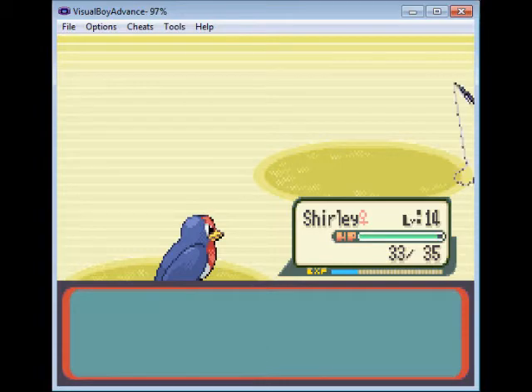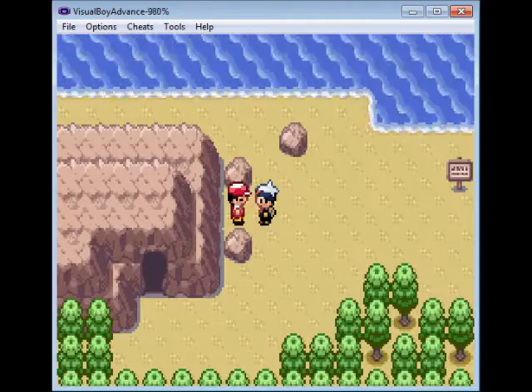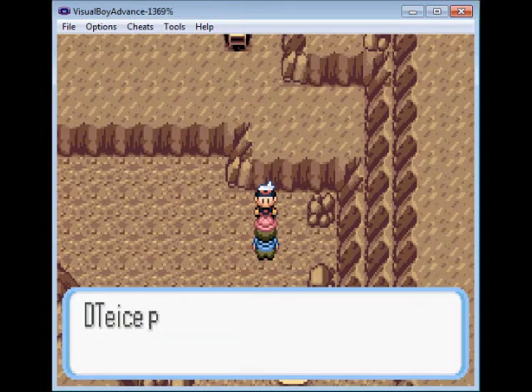Player defeated Fisherman Elliot! I don't know what that has to do with deep sea fishing, but whatevs. So you come in here, you talk to this dude, he gives you Flash. He flashes you.